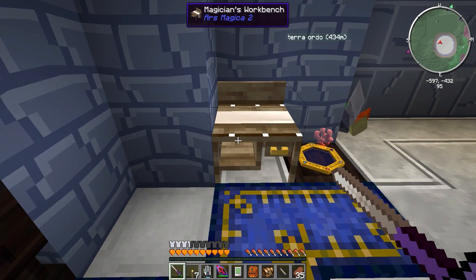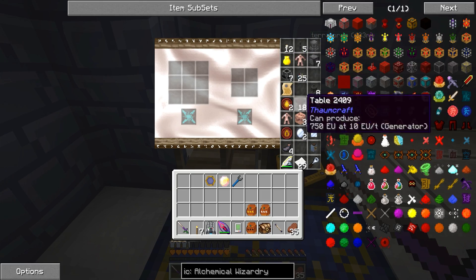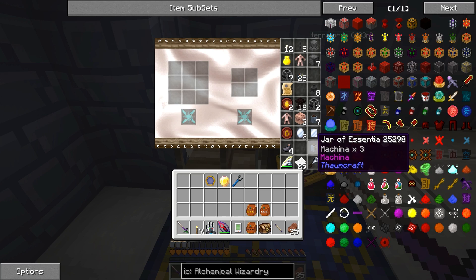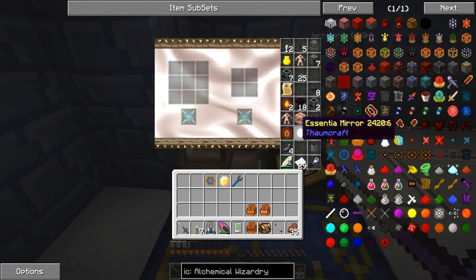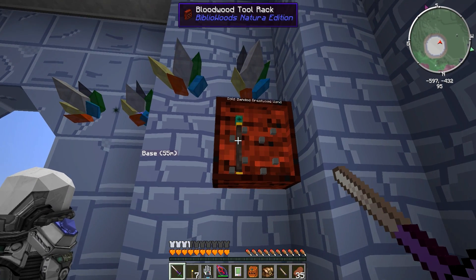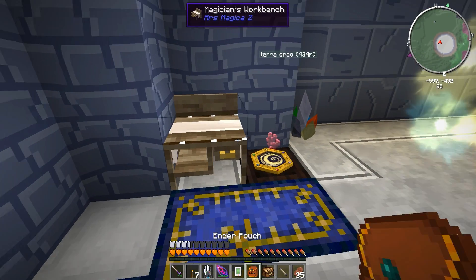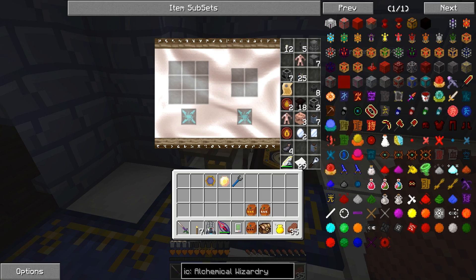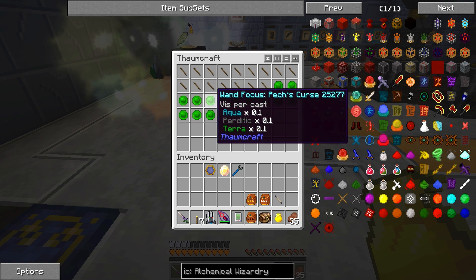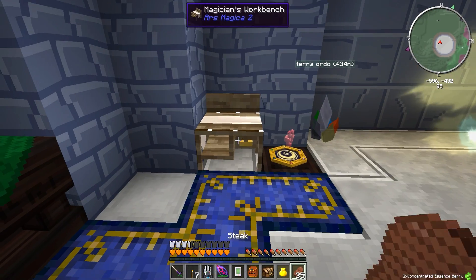This is an Ars Magica workbench — I thought it would fit in here with all the magic stuff. I'm just storing some extra stuff in here: extra golems, some blocks of flesh, alembic, stuff like that. There's my gold-banded great wood wand — that was the first one I made. I already have iron wands from the pecs; I had tons of them. Look at all these — I had actually more. You can use these for focuses. Very cool that the pex dropped those.